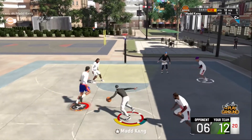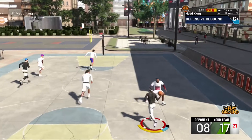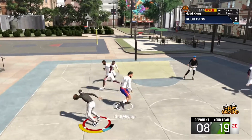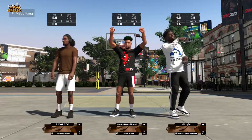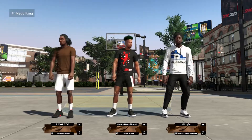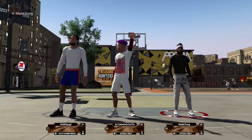I think 2K purposely made certain builds deadly in a small package, because this guy takes contact at the rim. I've got another gameplay coming up with him and I'm not scared to go to the rack with this guy — there's no need to be scared. Even though he's a shooting guard, you don't need Dimer, you don't even need passing accuracy. His passing accuracy is like 82 and his ball handle is 91. Just wait until I master the ball handle. This build is something special — he's one of a kind, he's formidable.